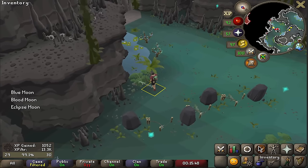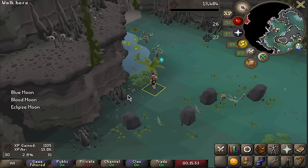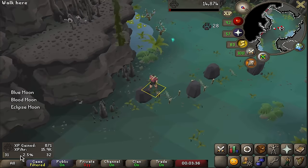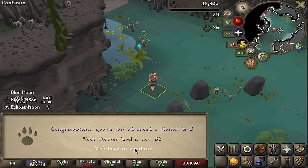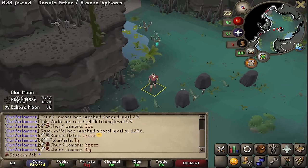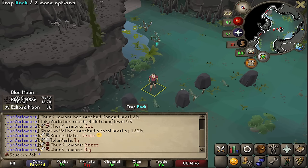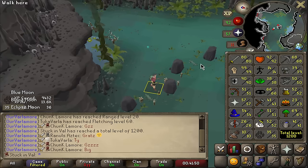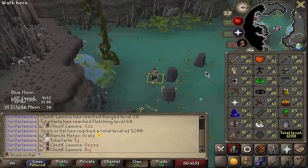This is surprisingly a chill way to train hunter because you never need to click anything in your inventory. Here's level 30 — we got 16 levels left to go. Super chill method: 31, 32, and here's 33. I'll do my best to get all the way to 46 in one sitting. 34. We're now also level 1200 total, which is actually quite surprising for an account that very rarely leaves Varlamor.